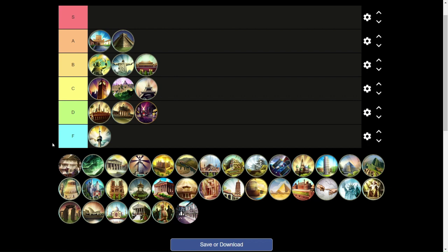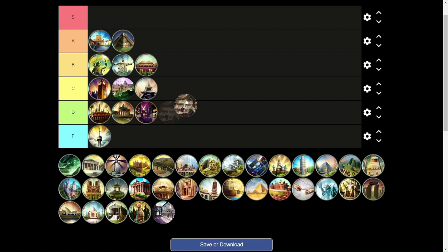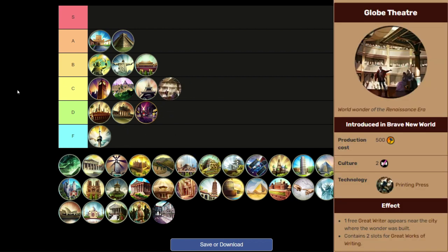Next, the Globe Theater is a C tier wonder for me. I think it's a little better than Broadway because great writers come earlier. You can build this wonder early enough to get some extra tourism. Anytime you can get a free great person it's usually okay. It's also above Broadway because you could build this in other victory-type games to deny people a free great writer cultural victory. That's why I have the Globe Theater in C tier.